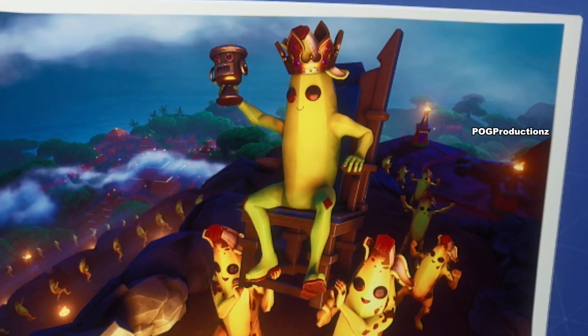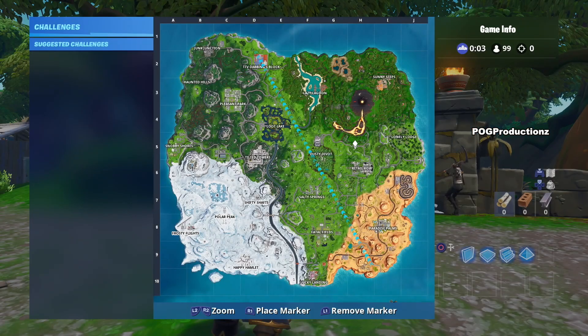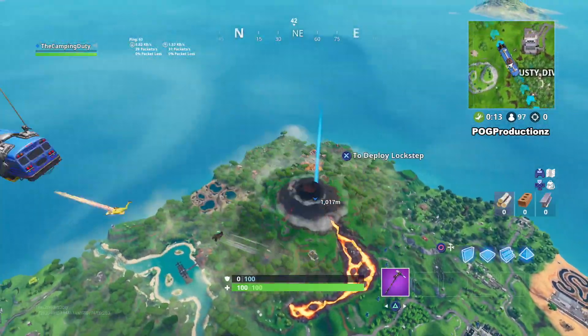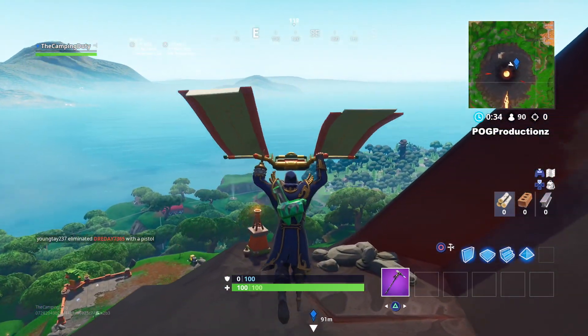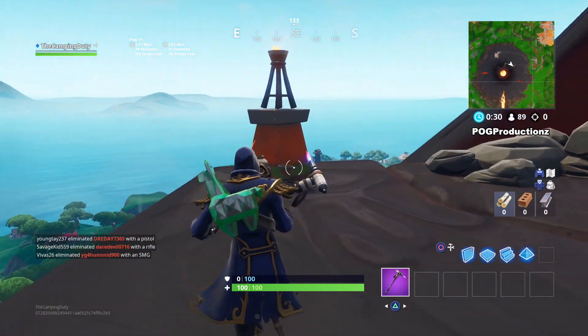Hey, what's going on guys, Pog here and welcome to today's video. In this video I'm gonna go ahead and show you guys the exact location where you guys can find the Week 4 Season 8 banner. Basically it's located like where I have marked right there. It is next to the volcano and once you land over here, all you have to do is just walk up to here and search it.